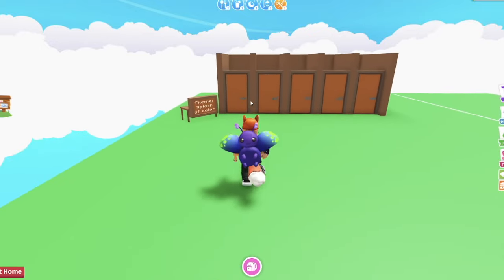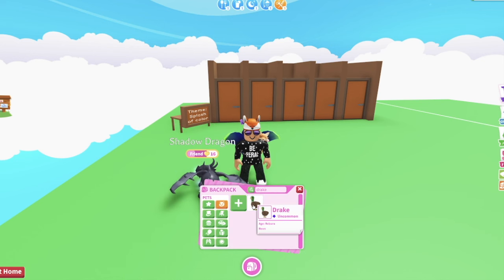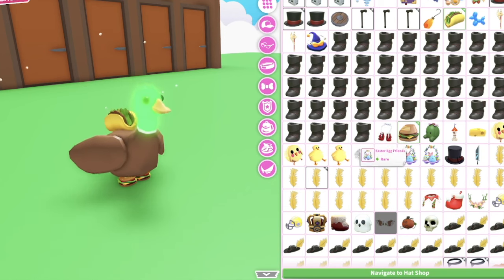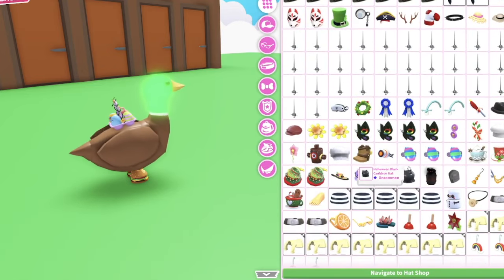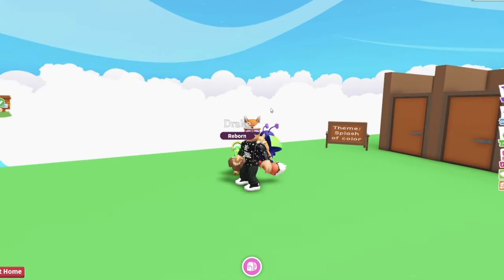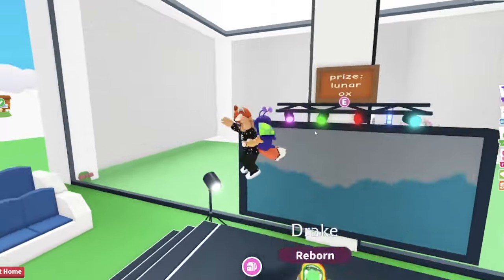I even built a little dressing room over here, and I had a theme board to show what the theme is so people can dress their pets. For example, 'splash of color.' So let's get out a Drake here - in the dressing room I would put a taco on its back, some hamburger shoes, an Easter basket on its back, pride headphones, and a flower necklace. This will definitely go for the theme 'splash of color.' This is what people did at my party - they'd go on stage, show off their pet and its cute little costume. I absolutely love this party, and this is one of my favorite builds ever.